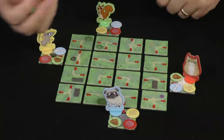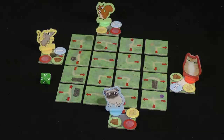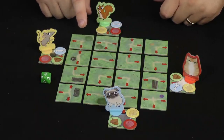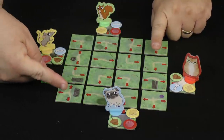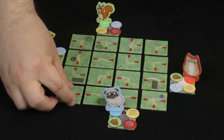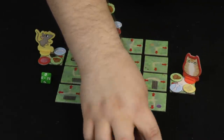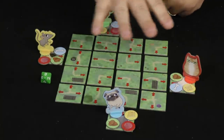The sequence of play starts with rolling this eight-sided die, which tells you which row or column you can either shift or rotate. The columns and rows are numbered one through eight. So for example, if I roll an eight, I can either rotate or shift that column or row. You can rotate one direction, one click so to speak. After rotating a row or column, you also have the option to rotate any one tile on the board.